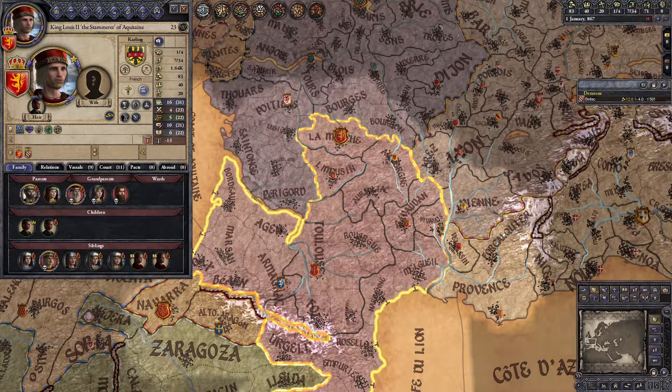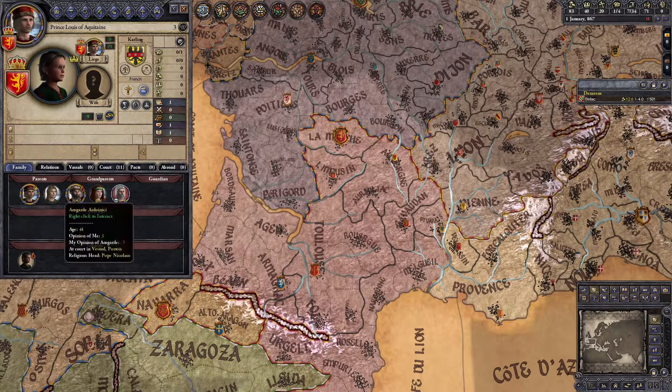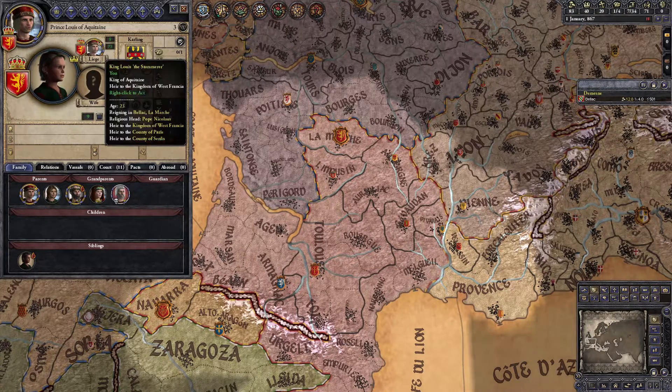So here we are as King Louis of Aquitaine. We have pretty good stats, and especially good diplomacy even with the debuff from our stutter. We are unmarried, but we already have two sons, Louis and Carlomaine, born of Arnsgard Ardonici. We ourselves are the son of King Charles the Bald, who holds West Francia just to the north, and if we manage to outlive him, we'll inherit his kingdom.